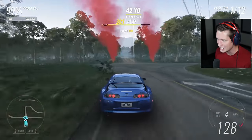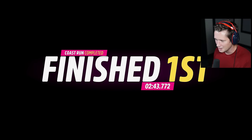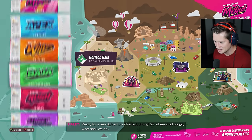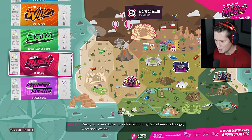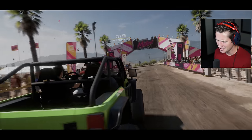Holy cow, that was the most convincing win we've had by a long shot. Nicely done. New adventure chapter — sounds good to me. I'm gonna be able to unlock something else, perfect timing. So where should we go, what should we do? I'm thinking we've done pretty much everything on-road so far — let's head off-road. We're gonna go to some dirt racing, Horizon Wilds. If you love dirt racing, this is perfect.